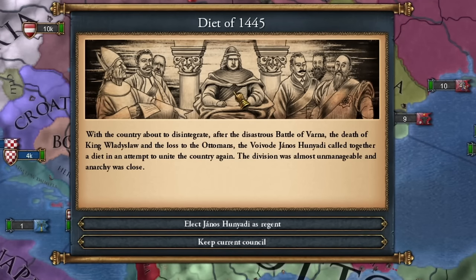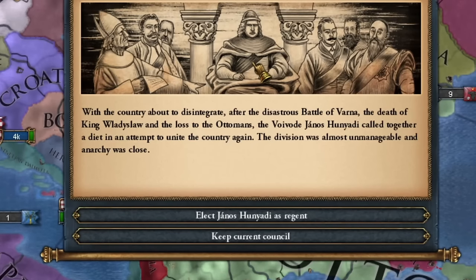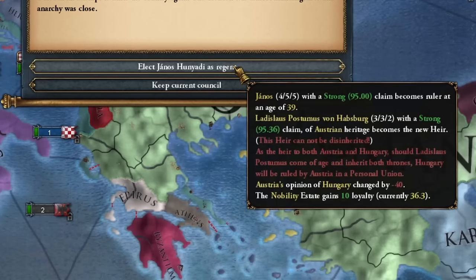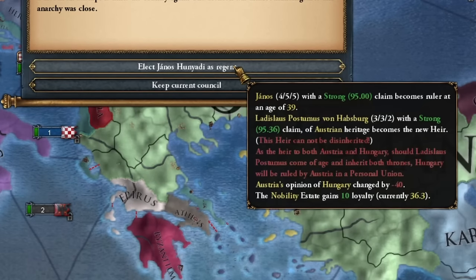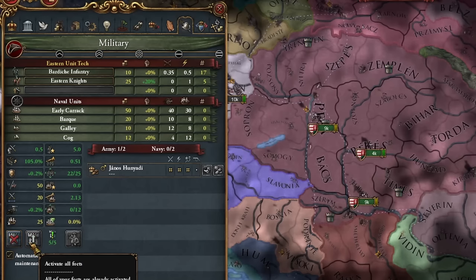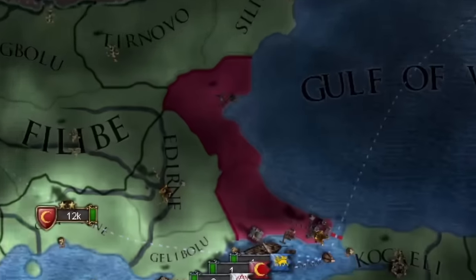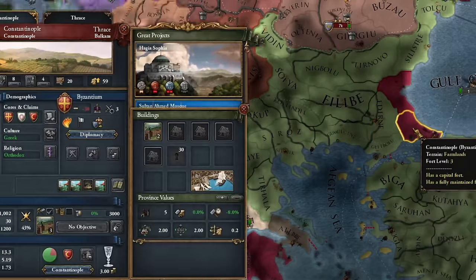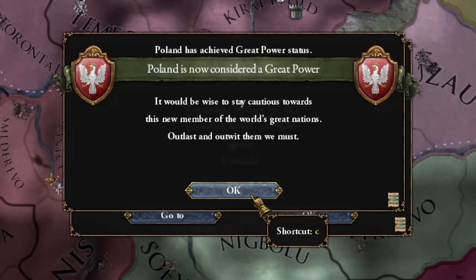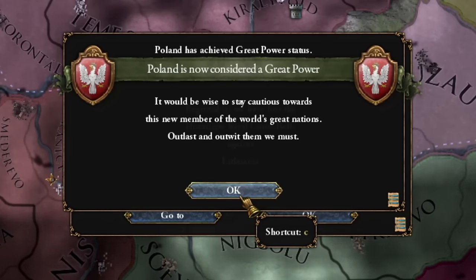With the country about to disintegrate after the disastrous Battle of Varna, the death of King Vladislav and the loss to the Ottomans, voivode Janos Hunyadi called together a diet in an attempt to unite the country again. The division was almost unmanageable and anarchy was close. I made Janos the ruler despite Austria's objections. He was an excellent leader and general, a true Hungarian hero with a mustache. I raised army and fort maintenance, then invaded Wallachia and Byzantium — seems like a good opportunity. However, Byzantium did not join this war. Poland was now seen as a great power, but not for long.